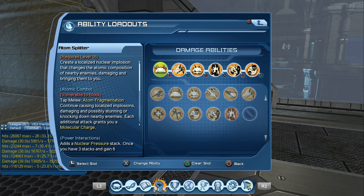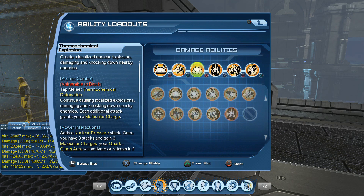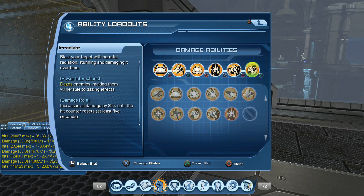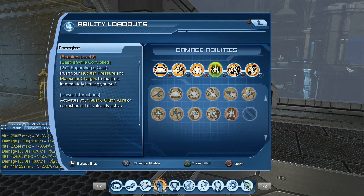This is actually a mid-range loadout. The move order is: first is Atom Splitter, second is Nuclear Burst, third is Thermal Explosion. Energize is fourth — we use that just to get the aura, so it's just a shortcut. Then we have Atom Power and the area Irradiate. The supercharge is not really necessary but I'm going to include it anyway.